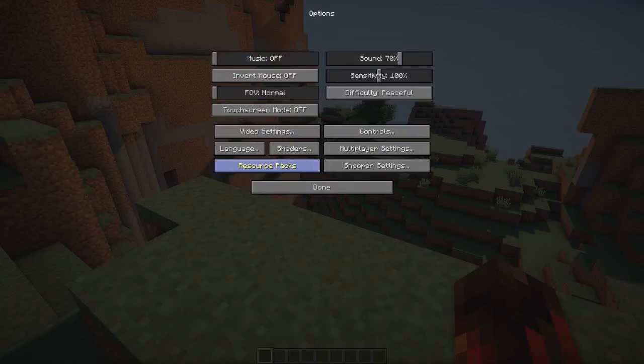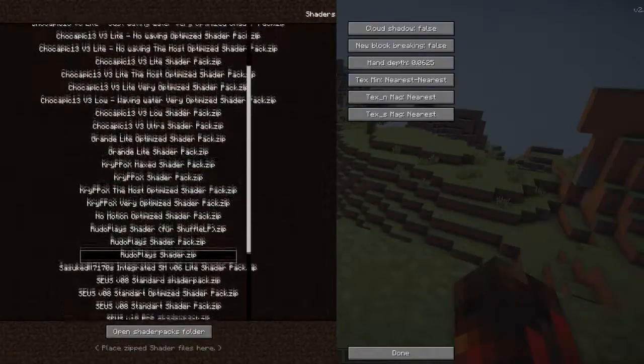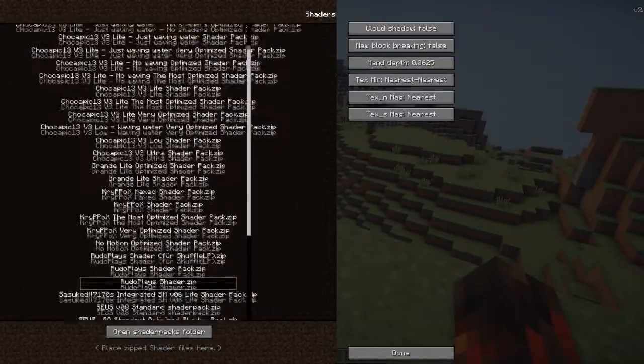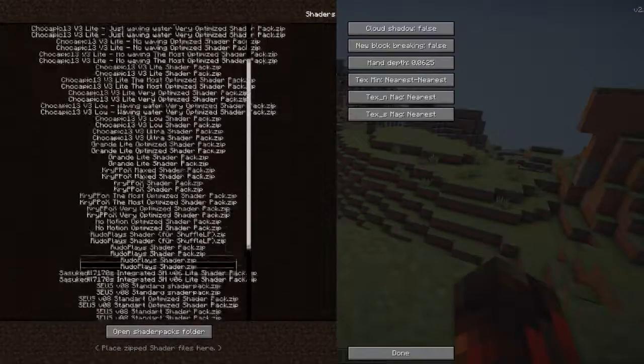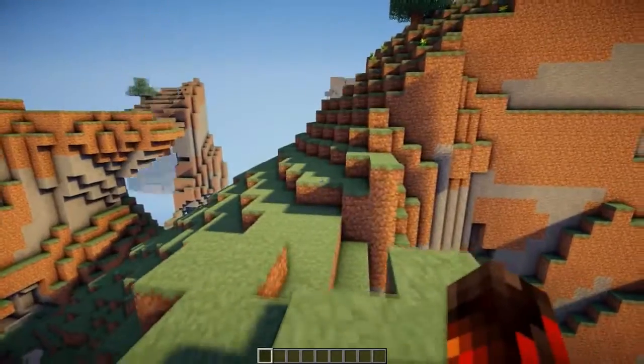There are basically a lot of shaders you can download, so if you don't like the Rooplane one you can download SEUS Standard — just search for that, or Google 'shader packs for shaders' and you'll find them.